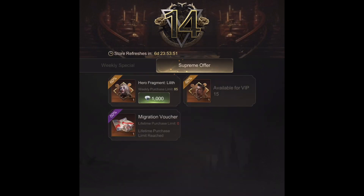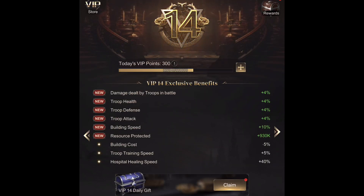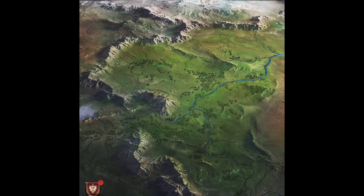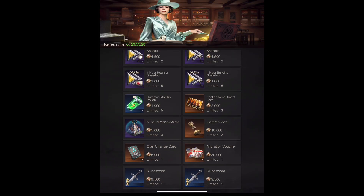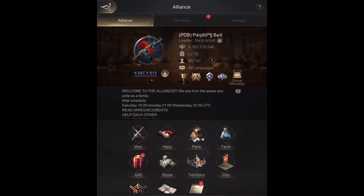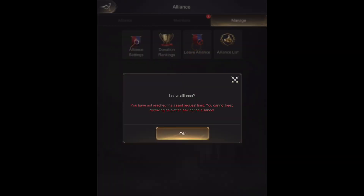If you haven't used them yet, go to Supreme Offer and get 20 from there. After you've collected your VIP vouchers, you can go to Prestige Store — you can get one there each week for 30,000 coins.